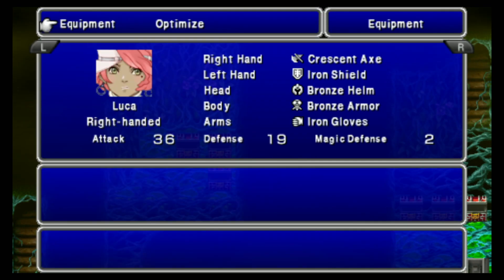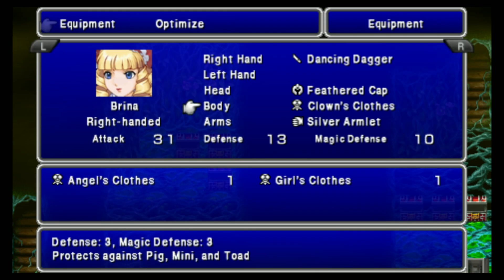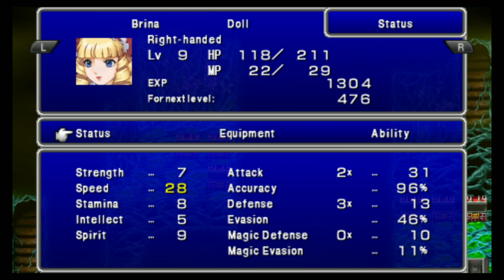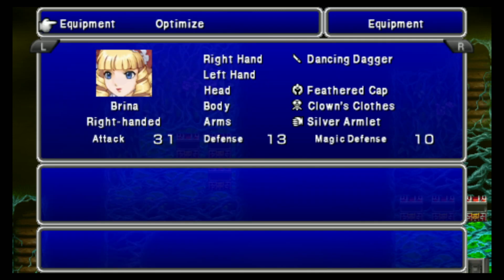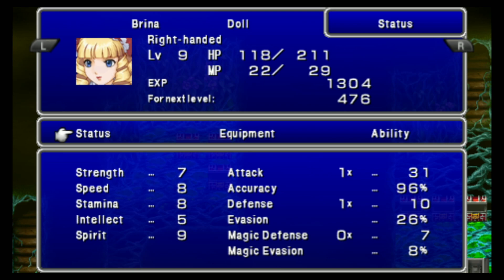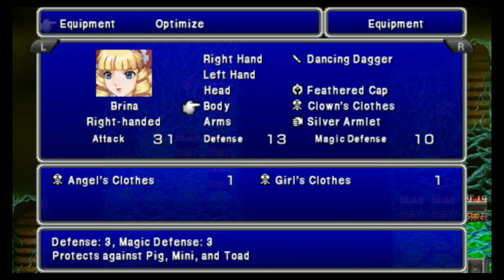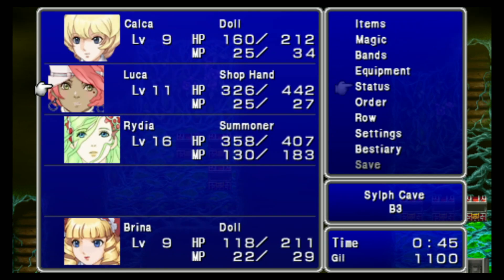There we go. I want to give that to Brina — 8 speed — and you give the Clown Clothes, and wow, 28 speed! Holy cow. How much speed does that have? 20? Yeah, that's a ton. There are very few things that give you plus 20 of any stat.